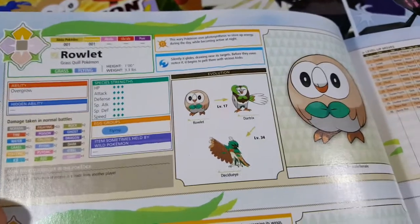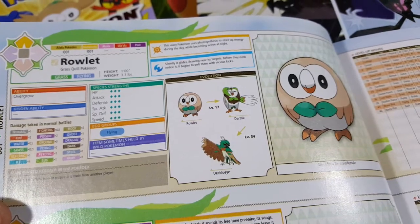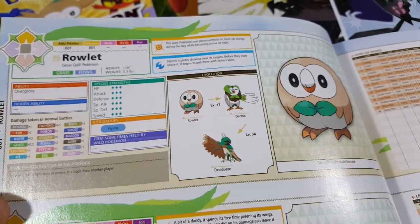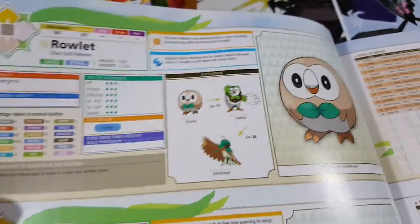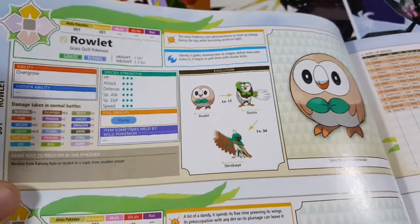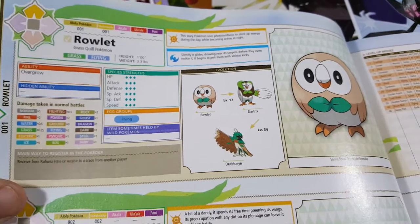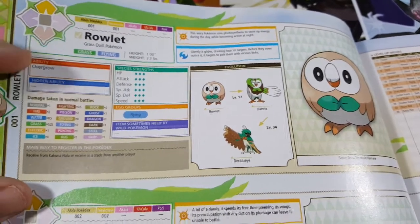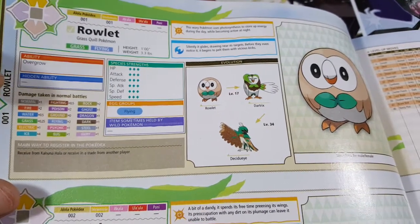This is what the Pokedex shows: at level 17 Rowlet turns into Dartrix, and then at level 34 it turns into Decidueye. It also shows the species strengths, the egg groups — it's grouped with flying egg Pokemon — and it has the ability Overgrow.